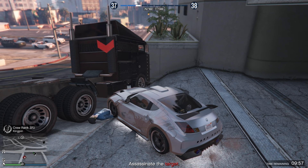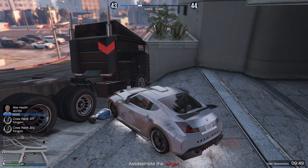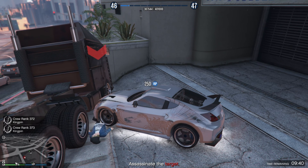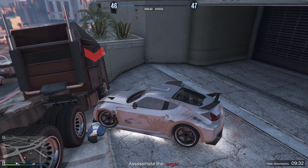Make sure you jump in the passenger seat so he falls out of the driver's seat, and as soon as he hits the ground quickly get on top of his body before he gets up. If he gets up it will be over and you will not gain RP. So as soon as he falls out of the driver's seat, get the vehicle on top of his body. I recommend using his vehicle so you can get on top of him before he gets up.